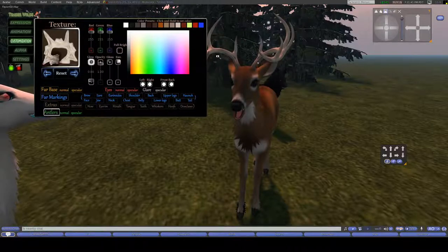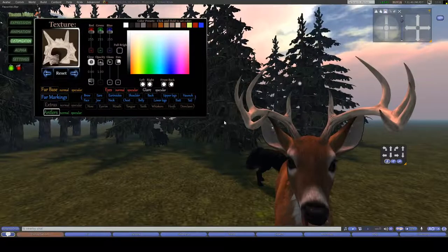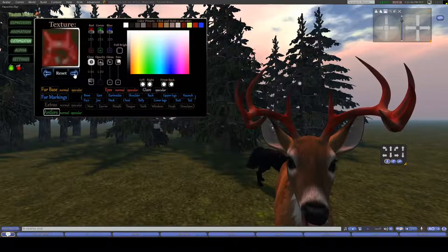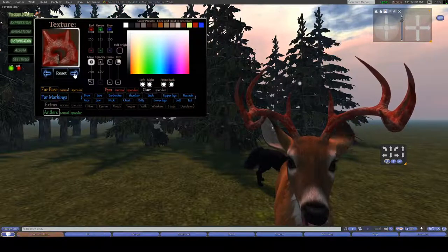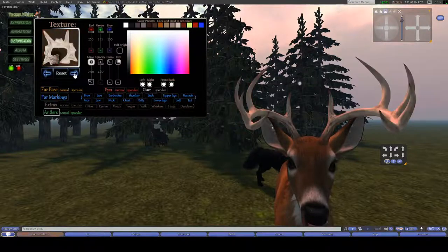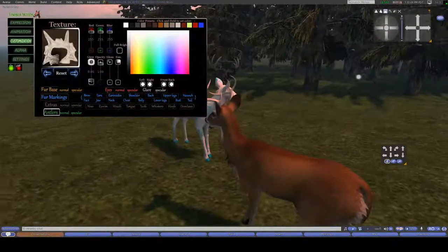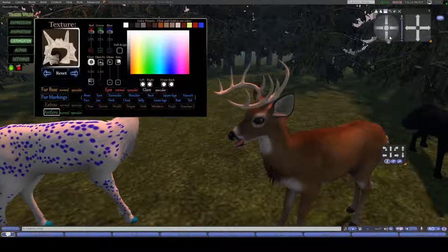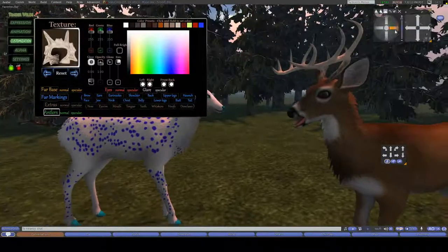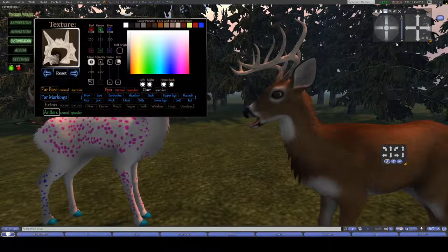If you have antlers, the antlers will also respond to the HUD. You have the normal color for the antlers, and then a kind of blood-stained one where you've shed your velvet, leaving a little bit of blood — or you've just murdered someone, whichever one is up to you. There are many different combinations you can do with the customization HUD, and you can make your own skins from what is provided in the developer kit, which is found inside the extras box.